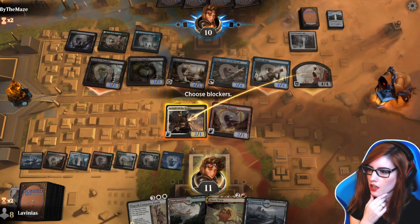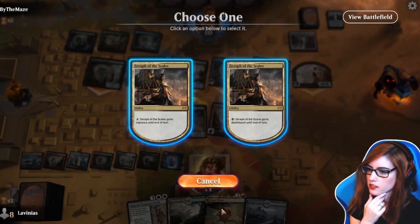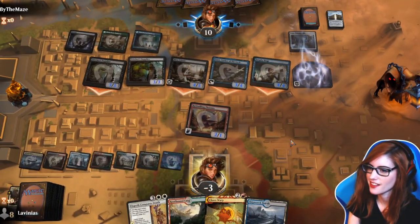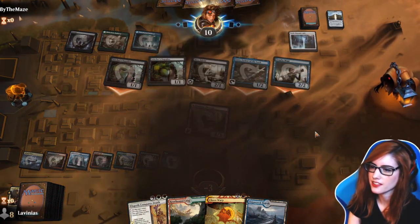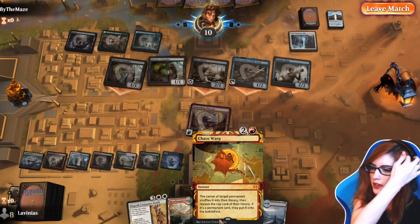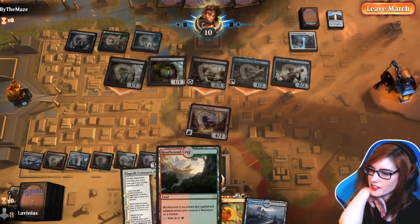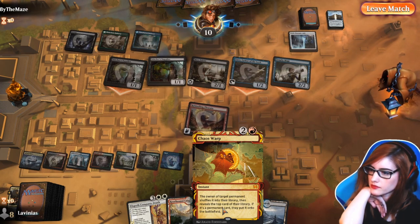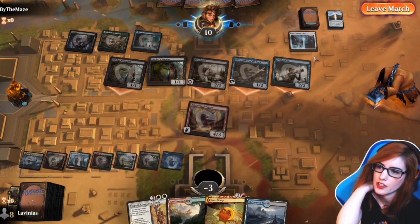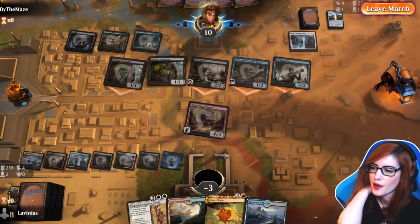I have to block — four, eight, nine, ten. Oh, I'm dead. Oh, I'm just straight up dead. Their little 1/1s and stuff actually did work versus that. I was trying to outrace them. I knew I should have had the Chaos Warp up. What I could have done is not played this and held it up for when they got something able to bring things back — but that was a lot of fun anyway.